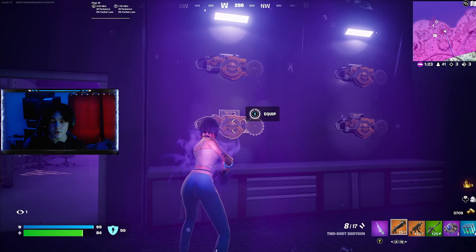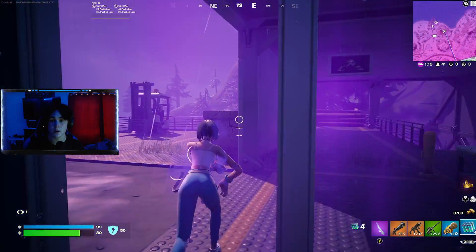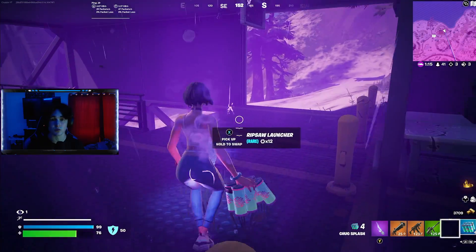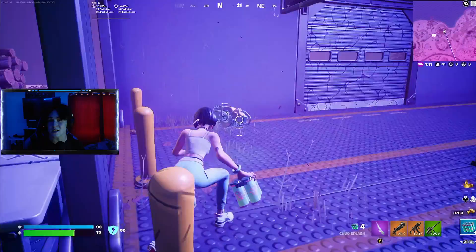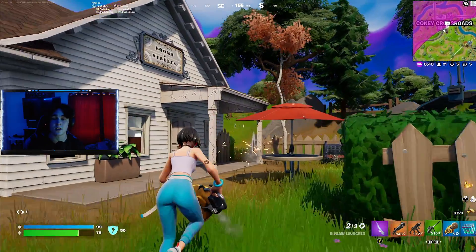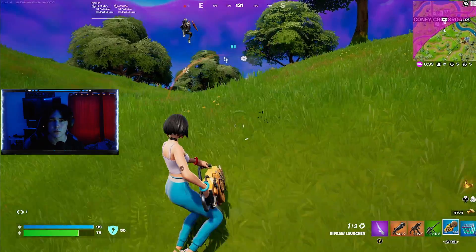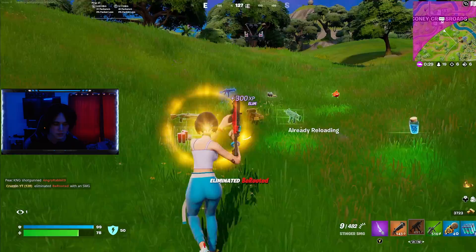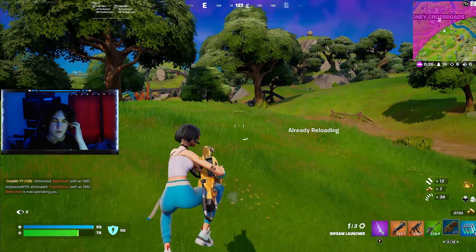Next up we have the Ripsaw Launcher, which is now available in-game at the factory north of Log Jam. It shoots a blade that goes slowly through builds for about 10 seconds. When fully charged, it does 25 damage to builds, 60 damage to players, and 100 damage to vehicles. It's very fast — I tried it out, you can see it in the gameplay, and the real-time travel is about three seconds.